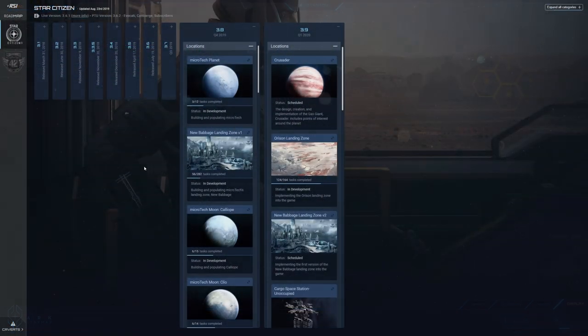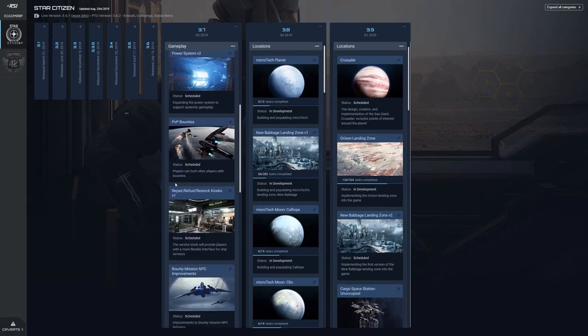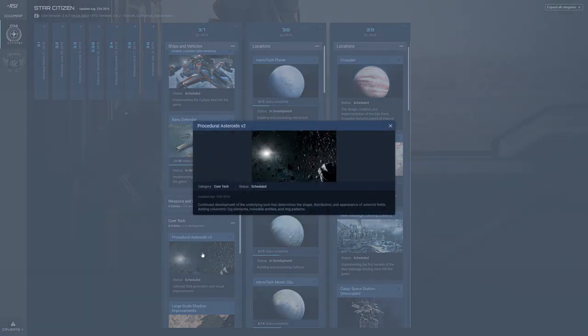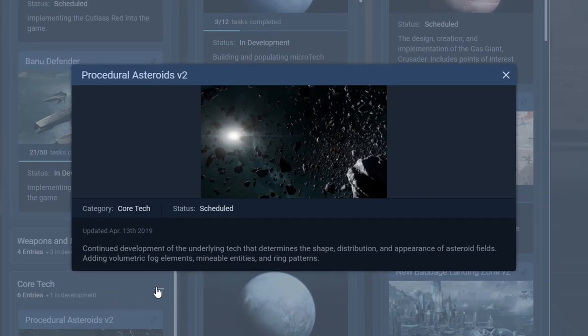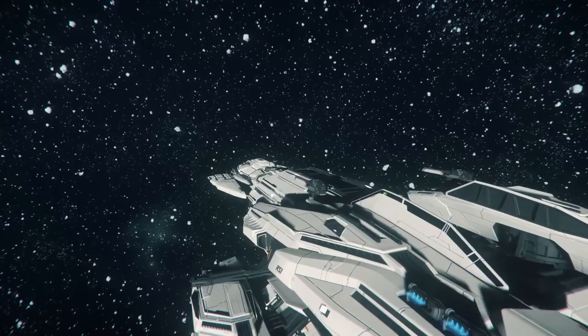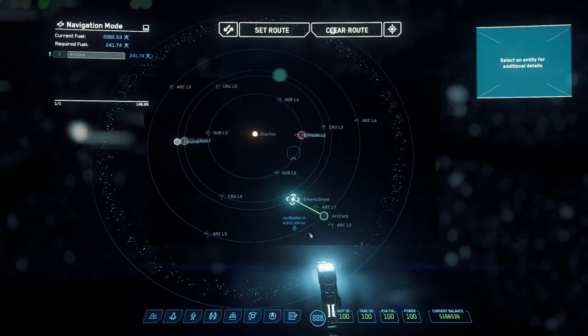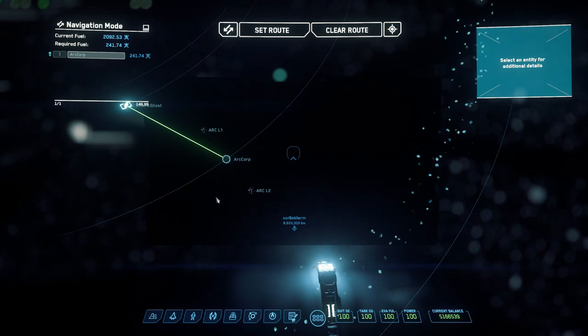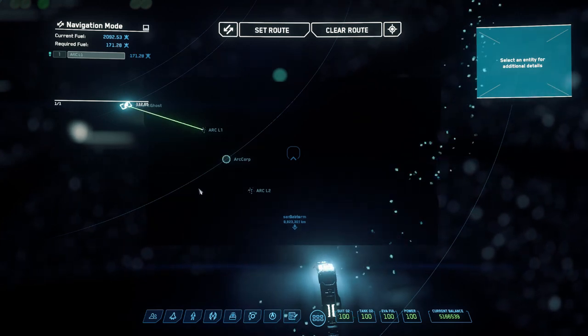Not only is this something that won't come until all of the planets are finished in Stanton, but with all these big asteroids, it's also going to require some additional, more advanced asteroid rendering and creation technology — something that was scheduled for Alpha 3.7 but hadn't seen any work yet. That said, you can still find massive asteroid fields out there, sometimes even situated between Crusader and R-Corp, so who's to say there's no fake Arran Halo waltzing around acting like the real deal?